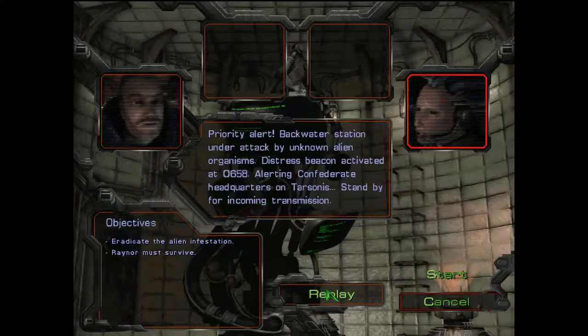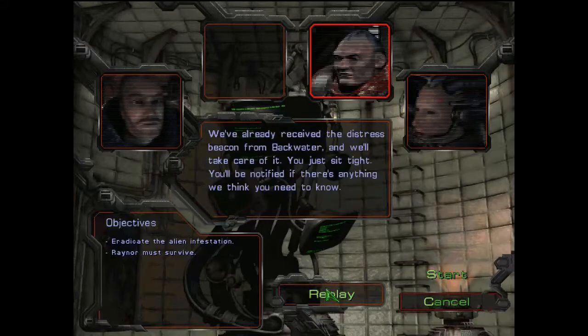Priority alert. Backwater station under attack by unknown alien organisms. Distress beacon activated at 06:58. Alerting Confederate headquarters on Tarsonis. We've already received the distress beacon from Backwater and we'll take care of it. You just sit tight. You'll be notified if there's anything we think you need to know.